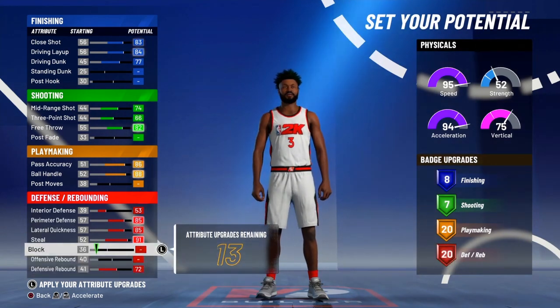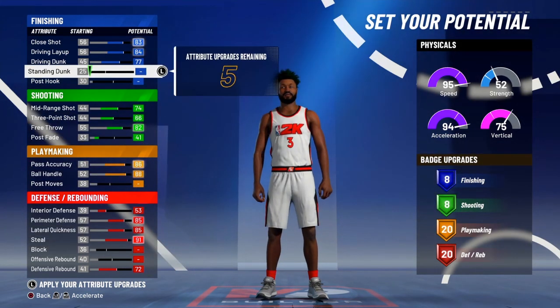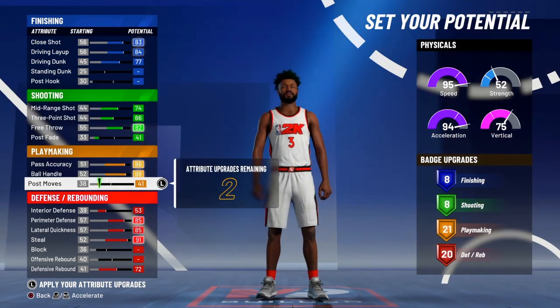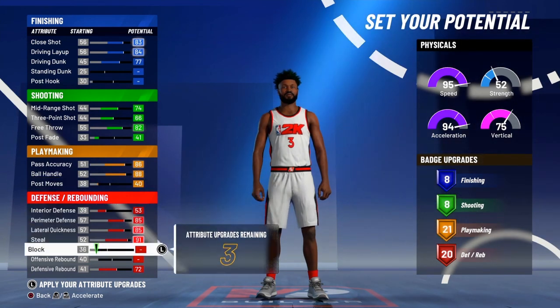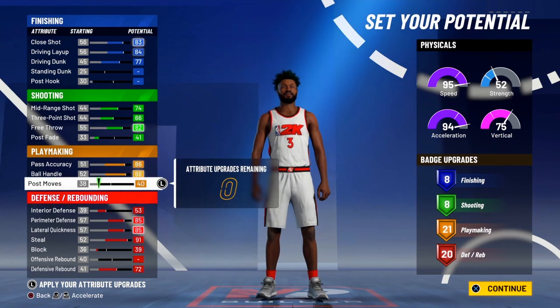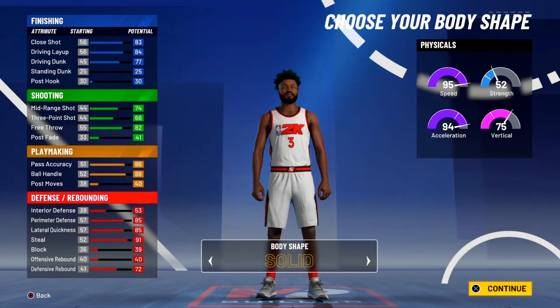So I decided to max out the three main keys for a point guard on defense. And then once I started to notice that I could take some points off of certain stats and put it on another to get more badges, I decided to up the post moves by two, so that way I could have 21 playmaking badges. And I just kept doing that, messing around with it, seeing the most badges I could get for each category.